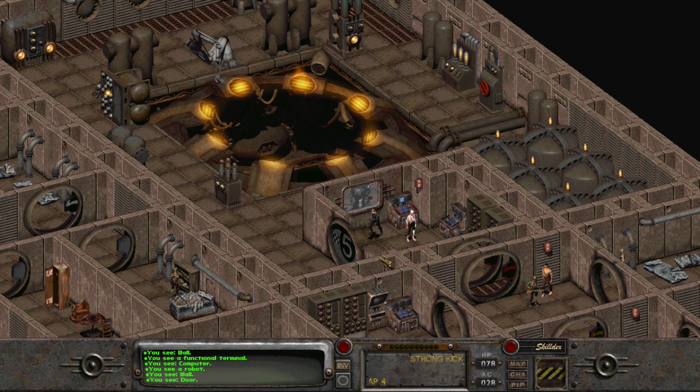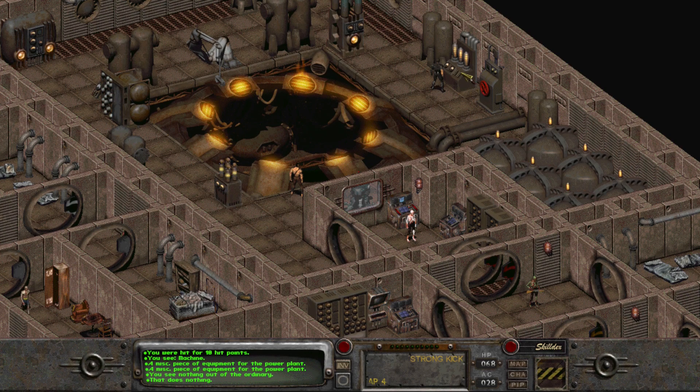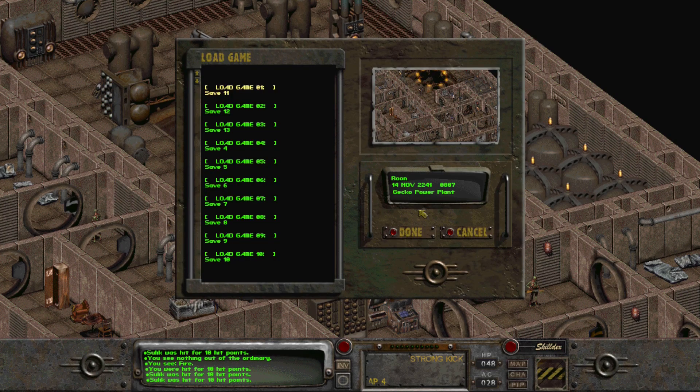What actually happens if I enter the radiation zone? I'll just fucking explode. There's still radiation in there - I don't want to die. Okay, there's no way for me to install it myself, so that was just a waste of time.